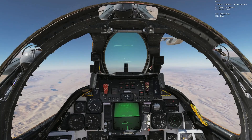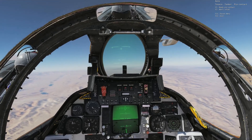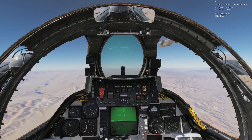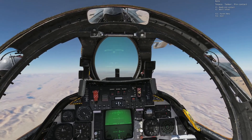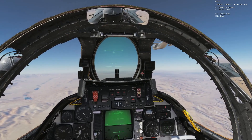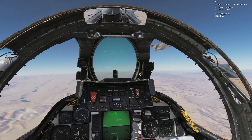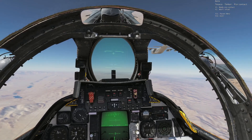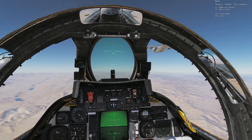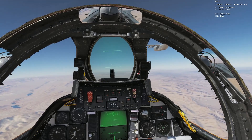First of all, you need to call the tanker, put the frequency on the radio, call it — I've already done that — find out what altitude he is at, and fly towards it using TACAN. Then form on his left wing. That's very important: in real life, pilots form on the left wing of the tanker, which is called the observation area, where they wait for their turn to refuel.